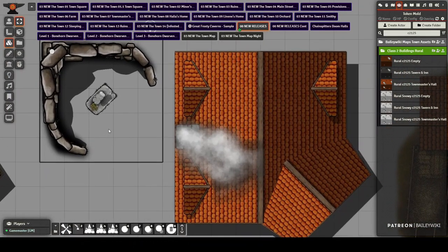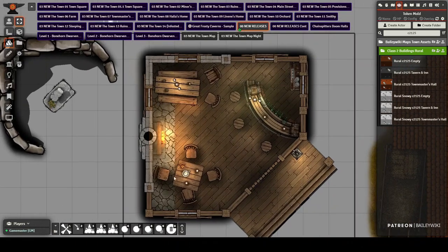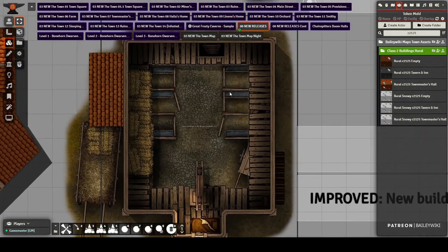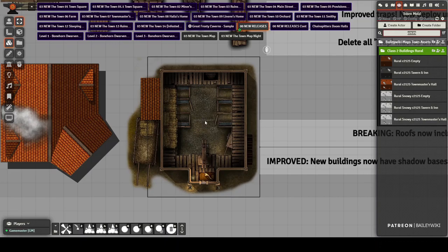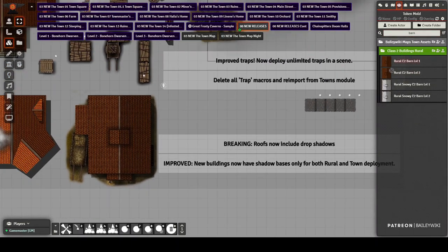Here's the home in the town square — the free version will have this, the premium version has additional variants, and all are available in snowy versions. Here's a very small tavern, just a bar with no rooms, to deploy as a quick destination. Then there's the barn — it's a two-story barn and you can deploy it anywhere, but to have the second story work you need it in the same scene or a different scene linked via teleportation. You can look up 'barn' to find level one and level two variants.